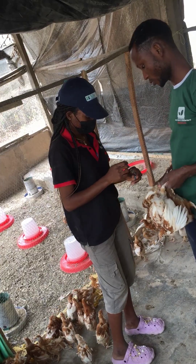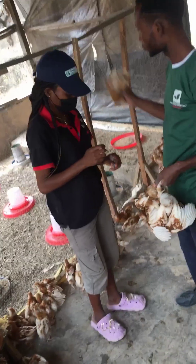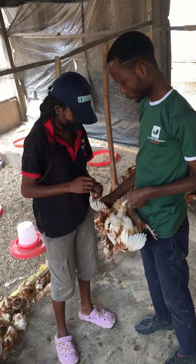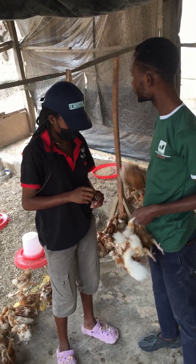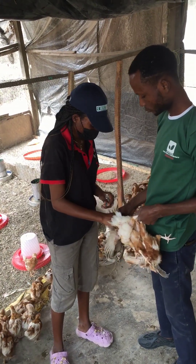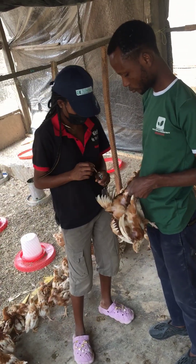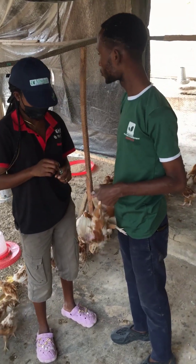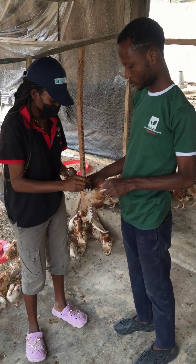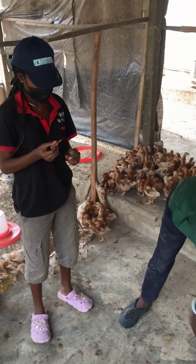That is what we are doing here at Cooker Farm — vaccinating them. You give them the vaccine around their wing pits. It is a water-based vaccine, so when you are bringing it from the place you purchased it, make sure you keep it on ice so that it does not lose its value, and use it immediately. This vaccine cannot be stored — unlike the three-in-one vaccine, it cannot be stored. Once you use it, you must dispose of any remaining vaccine, or you have to consume everything at once.